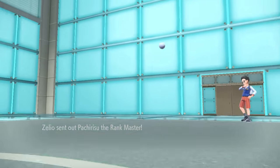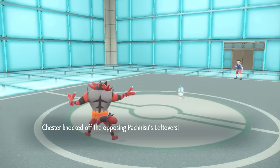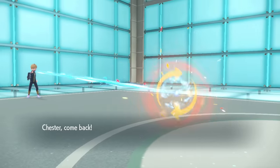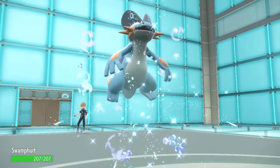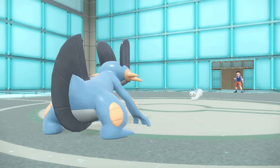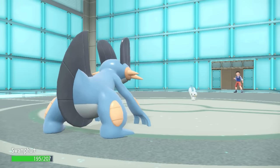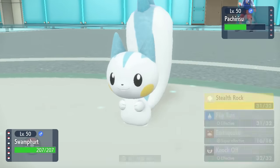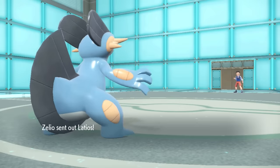They brought the Pachirisu. It clicks Nuzzle to paralyze and then goes for Super Fang. I get rid of the item and switch into Swampert for a great matchup — even if it's Super Fang, Swampert can handle it and just click Earthquake. They go for the Nuzzle, which is adorable, but I'd rather crush it with an Earthquake. Swampert is in a great spot, but knowing they have Latios who can switch into Earthquake, I click Stealth Rock instead to punish switches — and they do bring in Latios.